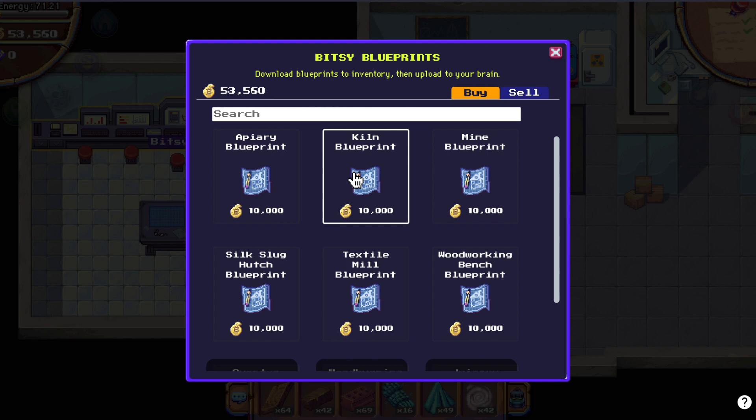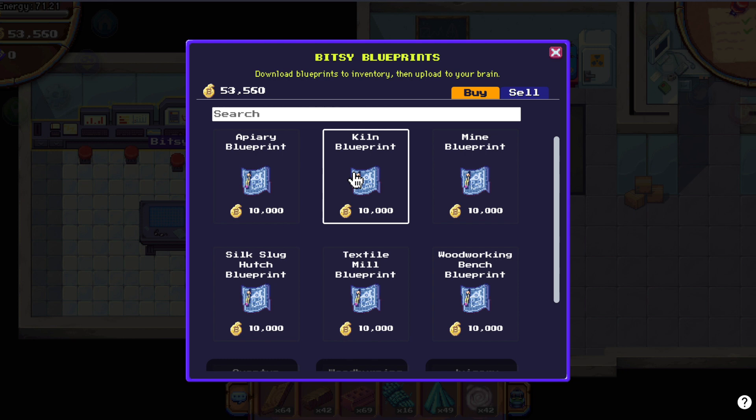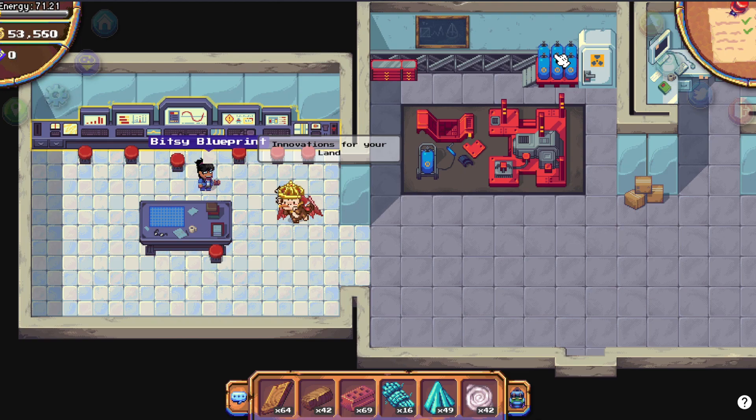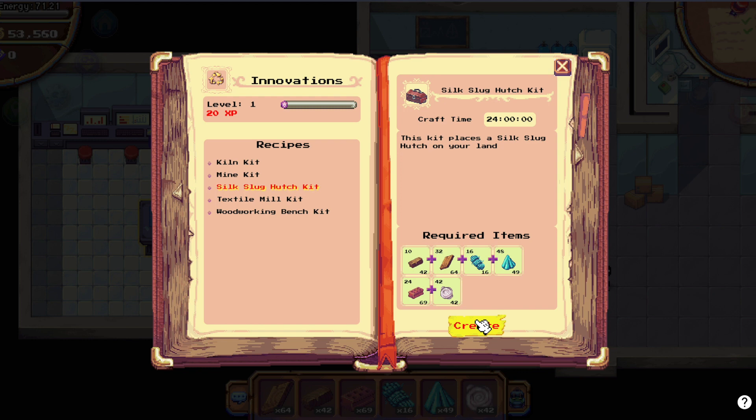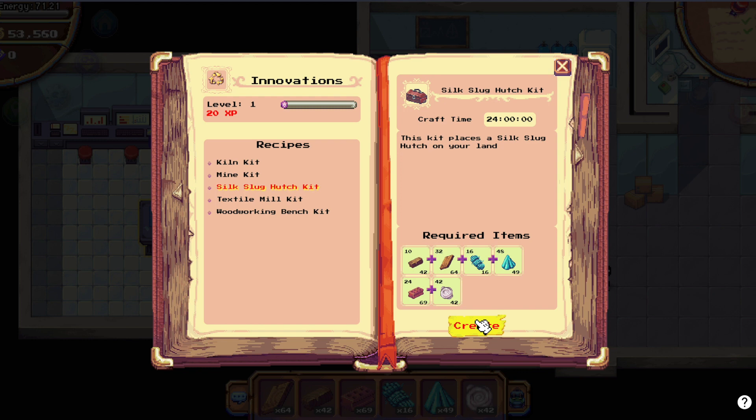Once you have all the resources, go into the Ministry of Innovations. I already have the blueprint — this is it, the silk slug hatch blueprint. Buy it, eat it, and once you have it, click on this and let's go.